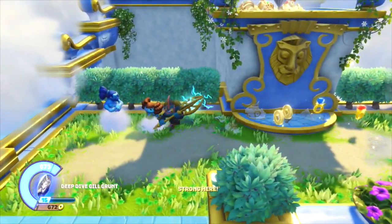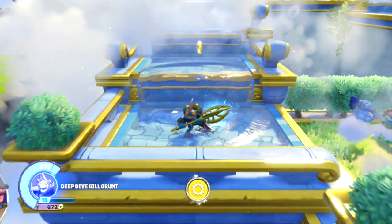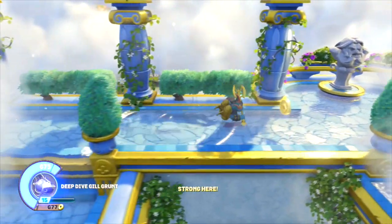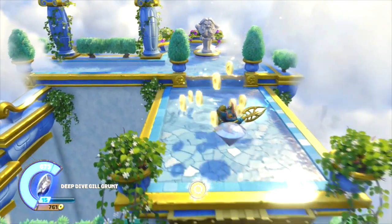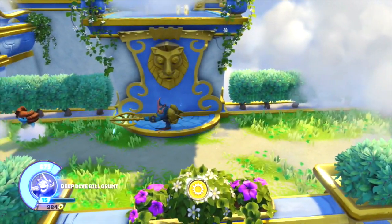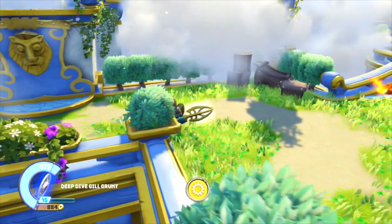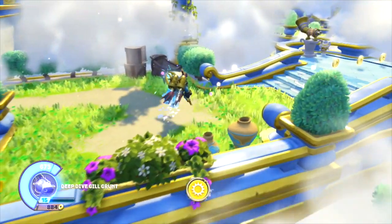A lot of this level is navigating and finding the secret areas hidden within the clouds. Each of our levels is built around a new and unique design hook — we wanted to make each level feel really unique this year. This level, Lord Stratosphere, is called 'In the Clouds of War,' and we're generating real volumetric clouds throughout the level that move and dissipate as you walk through them.